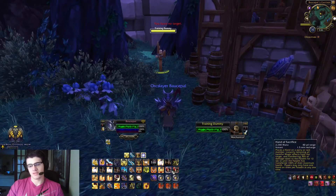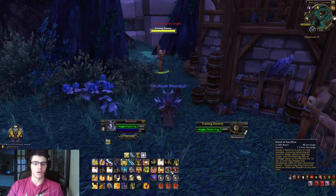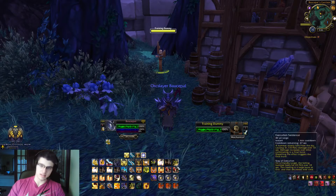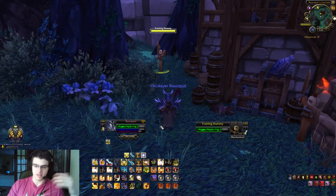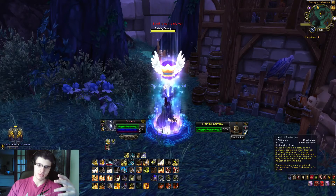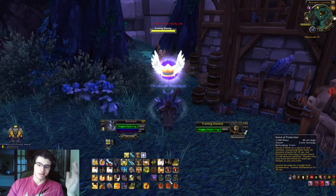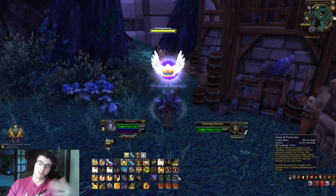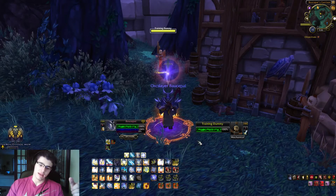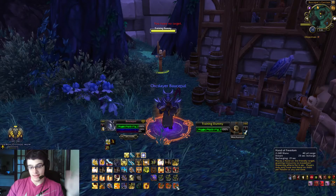Five is going to be Hand of Sacrifice, which is macroed to my Arena Party members one and two — easy for me to reach, and if I want to help a teammate out, this is just a click away on my thumb. Next I have my Bop, which is seven on my mouse. Eight is to party one and nine is to party two. Same thing down here — Hand of Freedom to myself, Hand of Freedom to party one, and Hand of Freedom to party two.